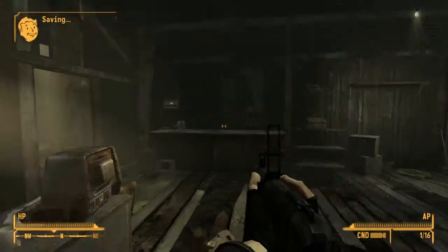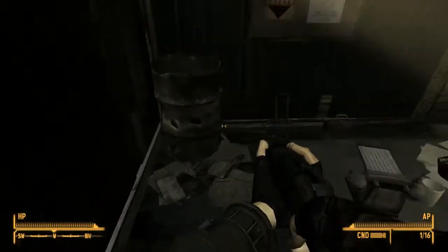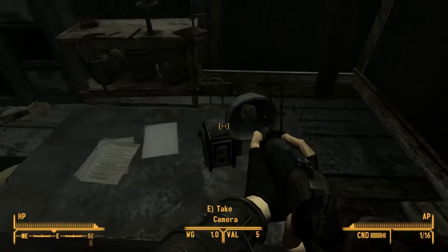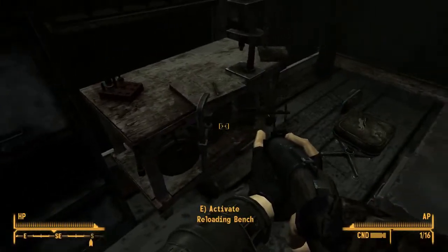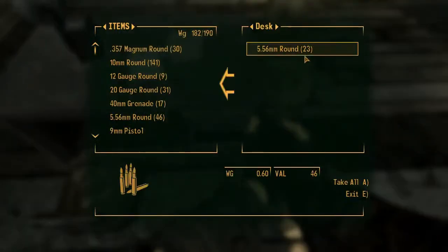Sheriff's Office. Let's take a look in here. Obviously he's not here, but we can take a look around. If you remember, everything that is yellow when we move our mouse over it, we can take — it means we're not stealing as long as it's yellow. If it's red, we are stealing. Here's some ammo, let's take that.